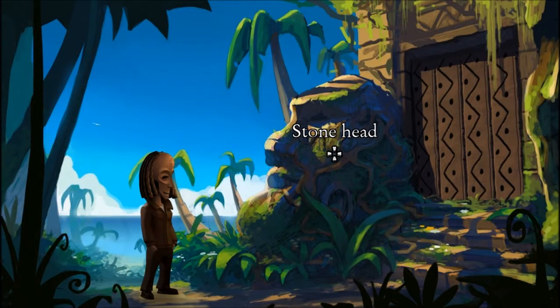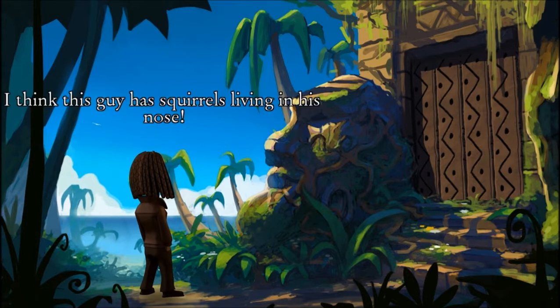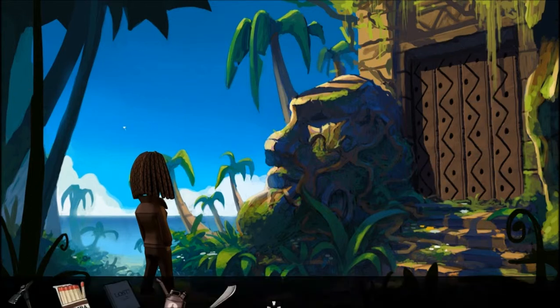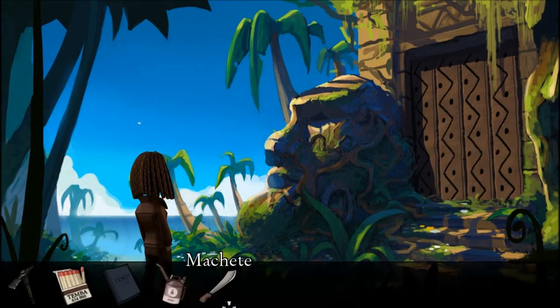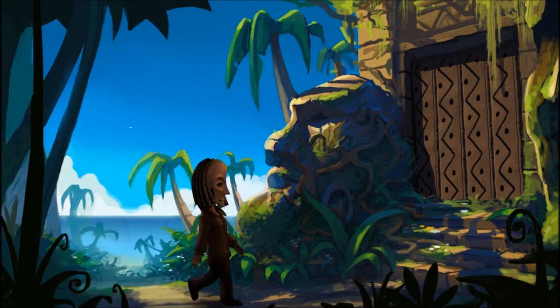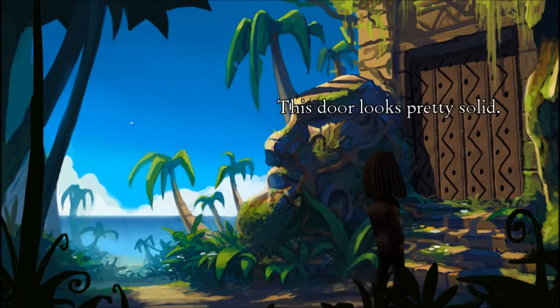Let's see what's here. There's a pillar. A stone head. I think this guy has squirrels living in his nose — that doesn't sound very comfortable. What do I still have left? I took away my bolt cutters. Why do I still have this book? There were some symbols and navigational things in there, so maybe that'll come in handy later. What's this pillar? This door looks pretty solid.